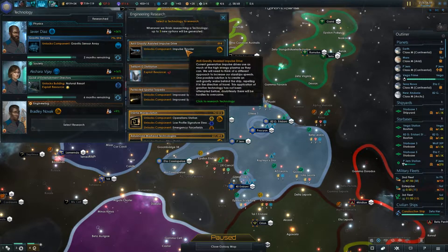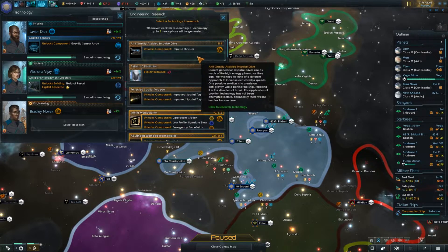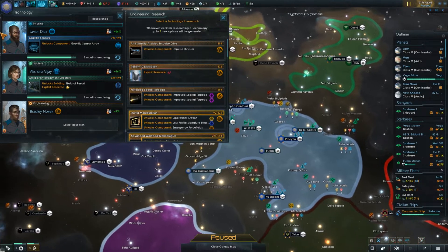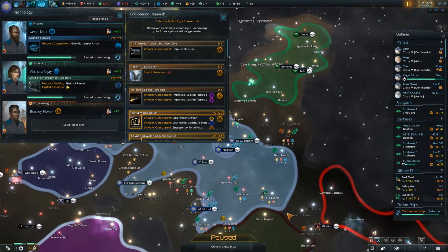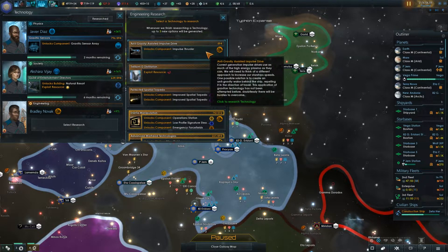Okay, Trillium D or impulse thruster — we've got bonuses to both of those things. I think I'm going to go with the impulse thruster. Even though I'm tempted to do Trillium D, we don't have that resource anywhere within our system, so it's not really something we have to jump on. We might need to do it to eventually progress, but I want the impulse thrusters because it's going to upgrade our ships.